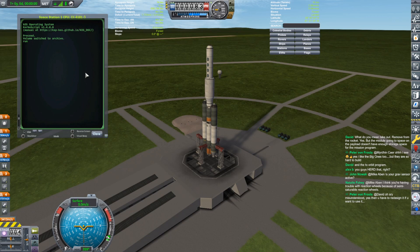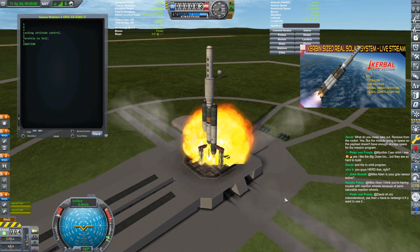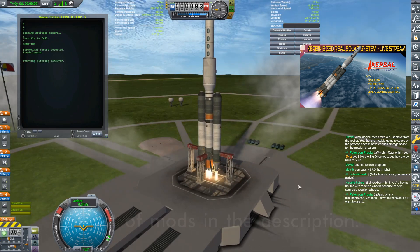Let's get this space station up - run orbit, this is at a 90 degree heading and 120,000 and hopefully this will all go well. It did not.